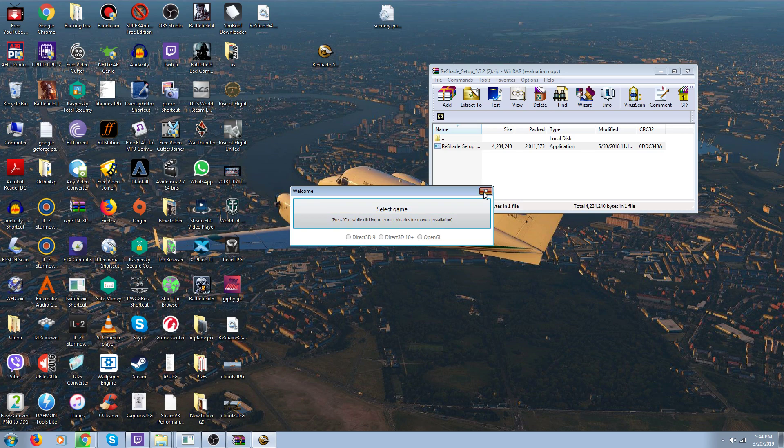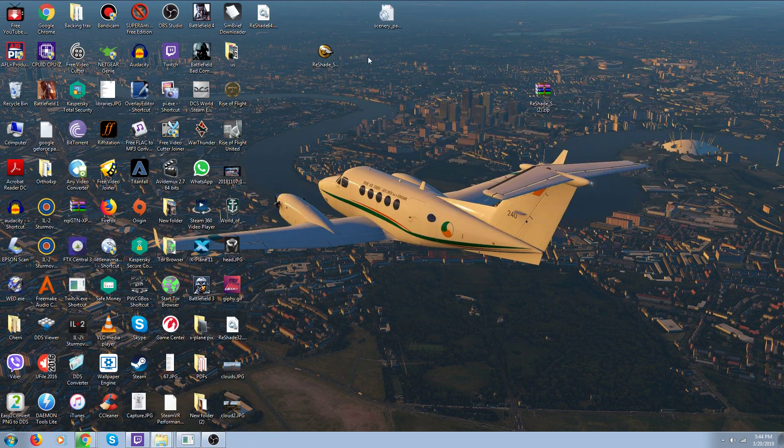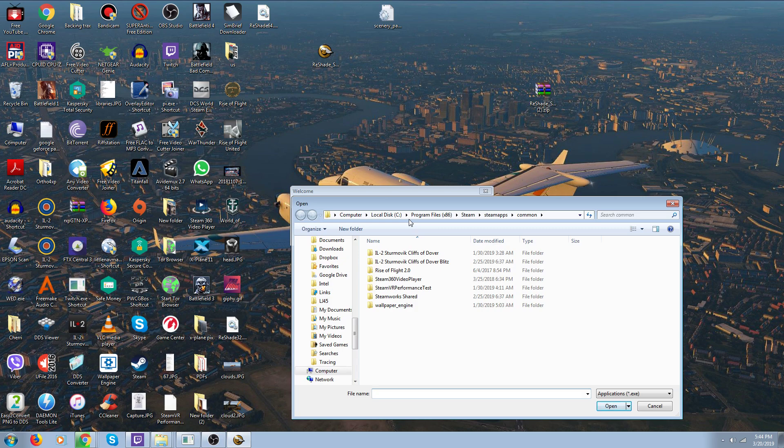So we'll close that and do the same thing with version 4.2.1. Run it — you're back to this same garbage, doesn't open properly. I don't have my Steam in my C drive, I've got it in my D drive, so I'll go down here to my D drive.